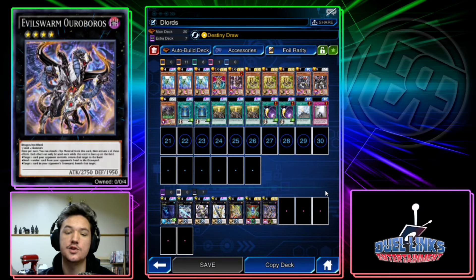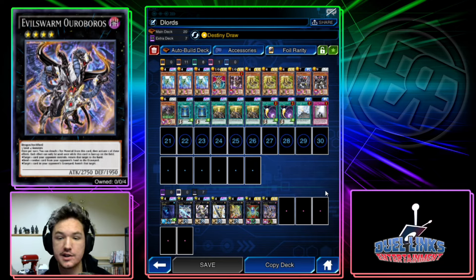What is up everybody, it is your boy Herf here back on the Duel Links entertainment channel. Today we're going to go over how you actually build Dark Lords — where you get all the cards, what skill you use, what character, what to unlock, all that kind of stuff.